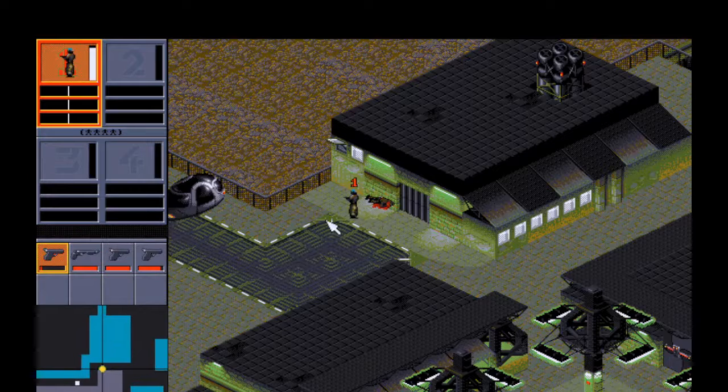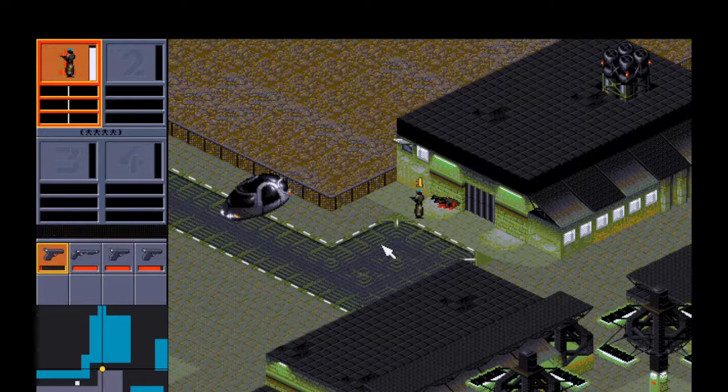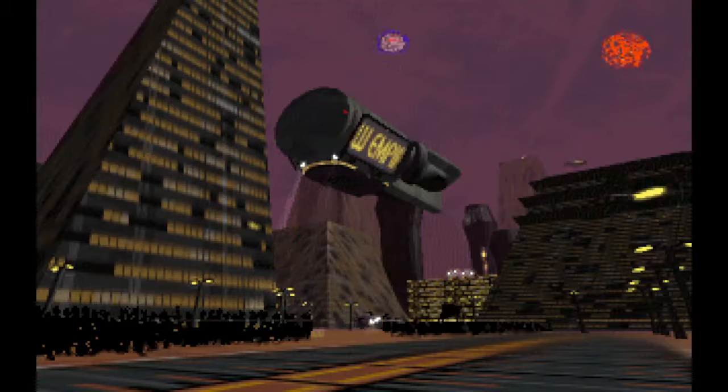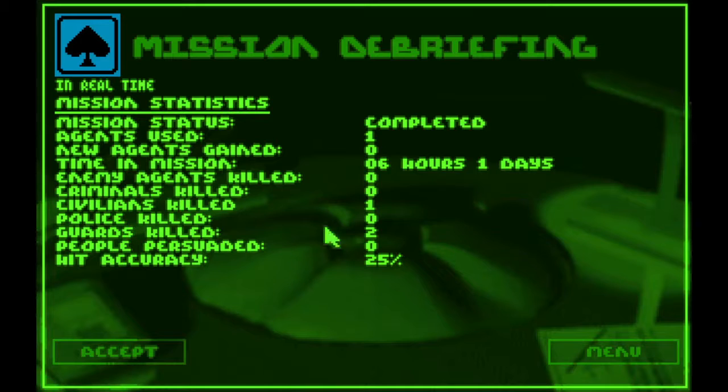We'll fire a few times before he has a chance to escape. And there we go. Sometimes you need to leave an area to successfully complete the mission, but with this one all we had to do was kill that colonel. Now we can press Space to end the mission. We now control Western Europe. After this brief animation, which plays every time you have a successful mission, it will take us to the mission debriefing telling us how long we were there, as well as a few other statistics. We only used one agent, we were there for six hours in one day, no enemy agents killed, no criminals killed, one civilian killed, two guards killed — so it was two guards who were shooting at us, and the colonel counts as a civilian, strangely enough. We didn't have the Persuadatron, so no one was persuaded.